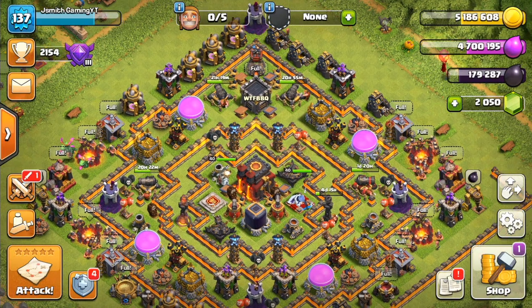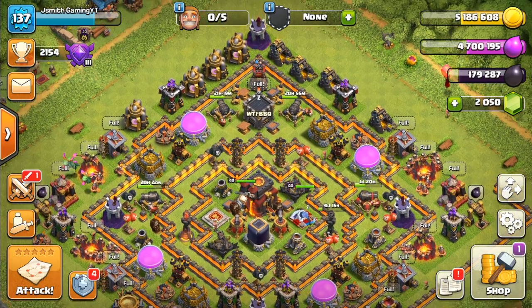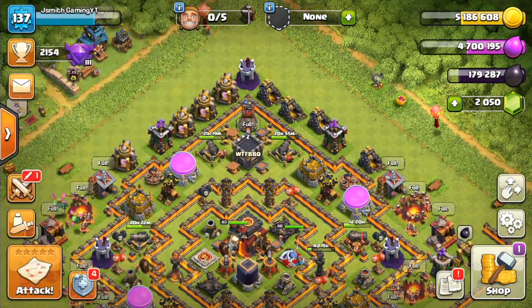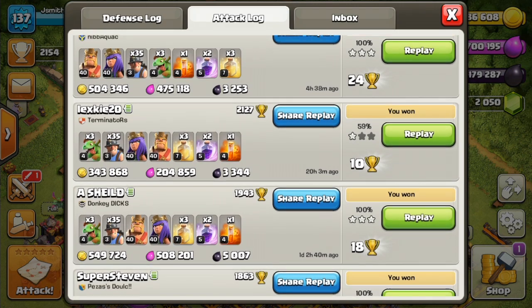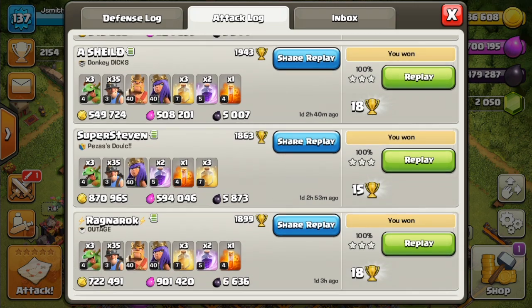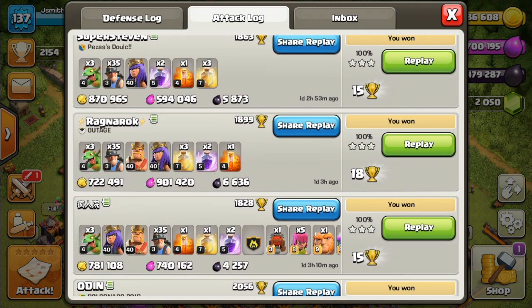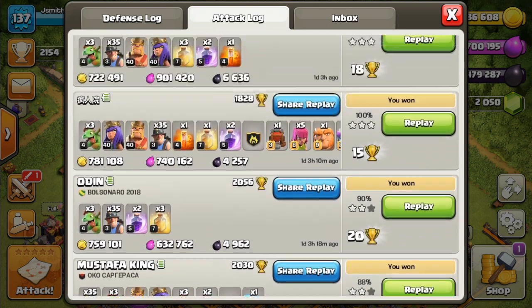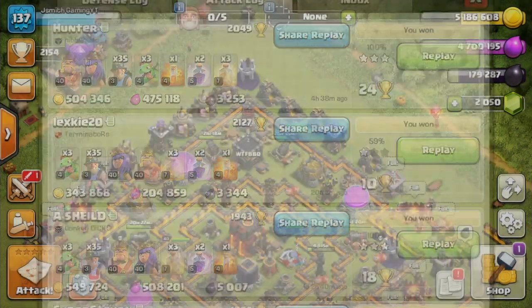Alright guys, I just want to give you a fair warning that after watching this video and trying it yourself, I don't think you will ever use another Town Hall 10 farming strategy. The reason I say that is because it's so good, and I really wish I discovered it earlier. As you can see from my attack log, this thing is insane, and it actually triples pretty well without even really trying — the miners just work.